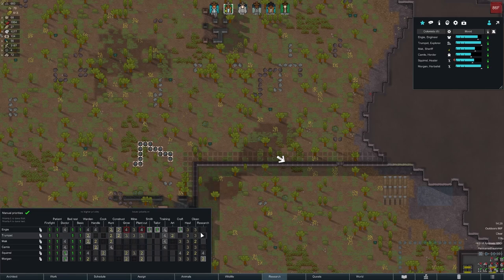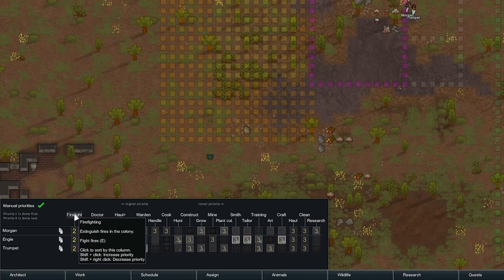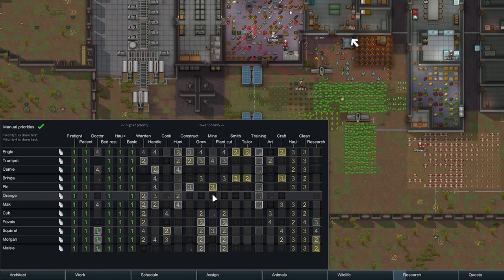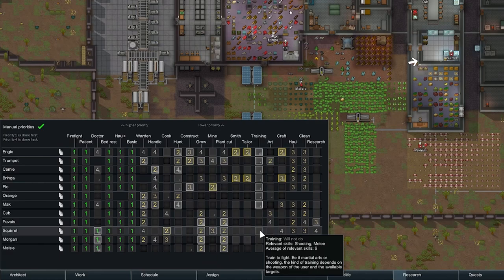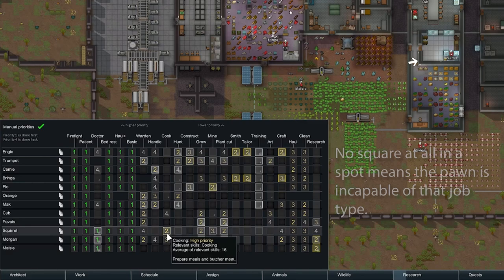The Haul Plus category on my list comes courtesy of the Allow Tool mod, which adds a number of helpful tools under the Architect Orders category, including the ability to instruct your colonists to basically drop what they're doing and move stuff to a stockpile, something you'll need to do on a regular basis, such as when perishable materials randomly land on the map. Without this mod, you would basically need to adjust people's haul priority any time that lots of stuff needs to get moved quickly, or manually instruct them to go out and haul, which is rather obnoxious.